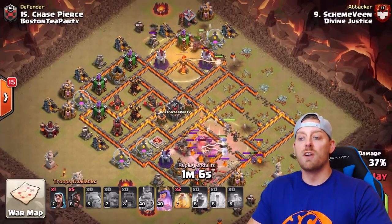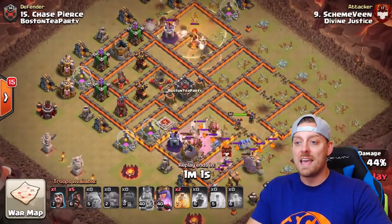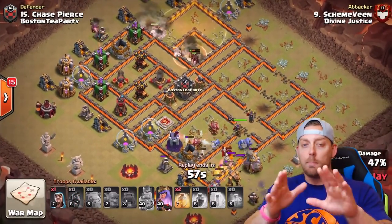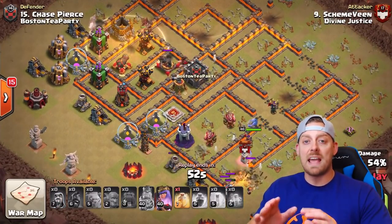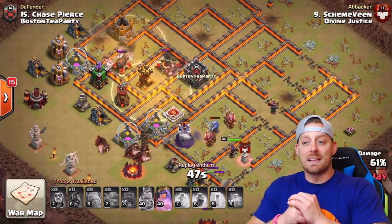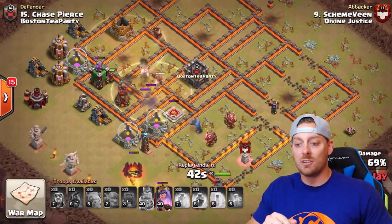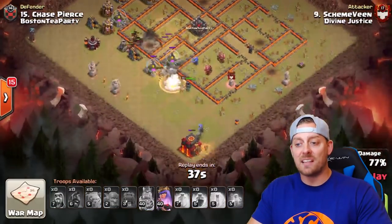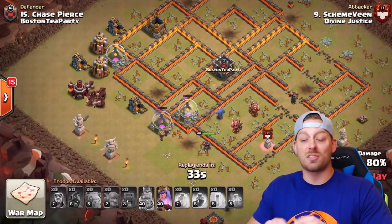Here they come right now, from the northernmost portion of the base. All you need to do right here is push those hogs through the base and allow those heal spells to keep them alive, all while the kill squad is still pushing down towards the south, cleaning up everything else. This is a beautiful example of how to execute a hobo attack properly. Schemeveen earned that 3-minute guide spot — I really did love it. It was one of the better ones I've seen in a long time. The Valkyries are still running around the base as well. This was obviously against an anti-3-star Town Hall 10, which we proved is a 3-star-able base.